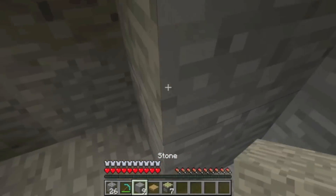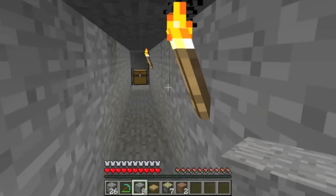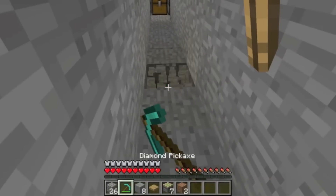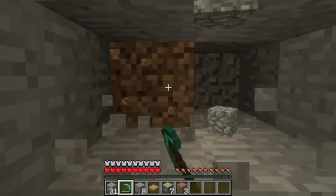Then hop out and quickly cover the top. If the trap gets jammed at this step because you picked up a newly dispensed item before the pressure plate detected it, simply throw another item on the plate. Now dig down, then into the blocks, and start placing pistons. They should extend.